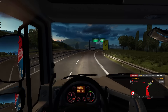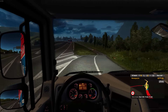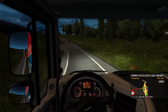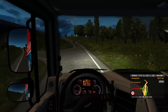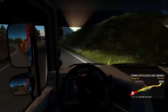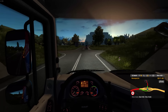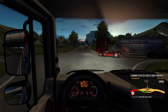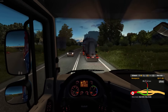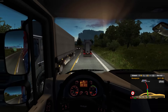Os turistas alugam boias e descem o rio de boia. Uma outra coisa muito comum aqui na região de Morretes e na Serra da Graciosa é o pessoal descer de bicicleta. A galera desce de bicicleta porque é realmente um passeio muito interessante.